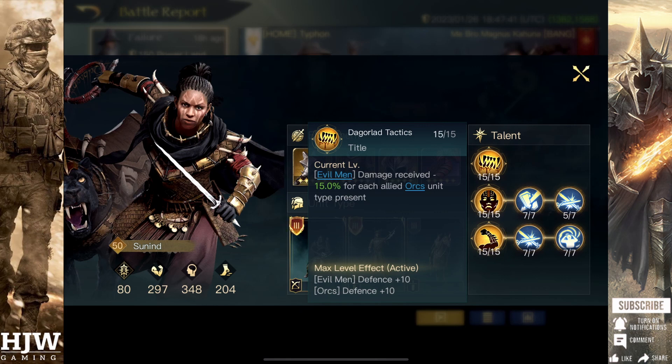This is followed by 15 points into her bottom Respect Zero skill tree, Heradric Tactics. This makes Orc units deal a bonus 30% damage for each allied Evil Men unit type present. With one Orc unit and two Evil Men units, you're going to get a bonus 60% damage. On top of that, your Evil Men also get two bonus attack and Orcs plus one attack, so your Orcs are going to be doing an enormous amount of bonus damage.